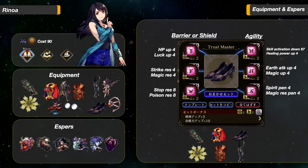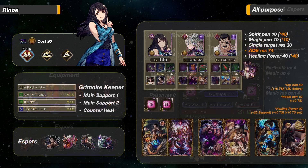Next, her Trust Stones. On the left side, I like the Barrier set the most, giving her 3 Spirit and 10 Healing Power. The Shield set is also a good choice. HP and Luck are must-haves — all other abilities are meta-dependent. On the right side, give her the Agility set. The abilities I have are Attack Skill Activation Down and Healing Power Up, Earth Attack Up and Magic Up, then Spirit Penetration and Magic Resistance Penetration.